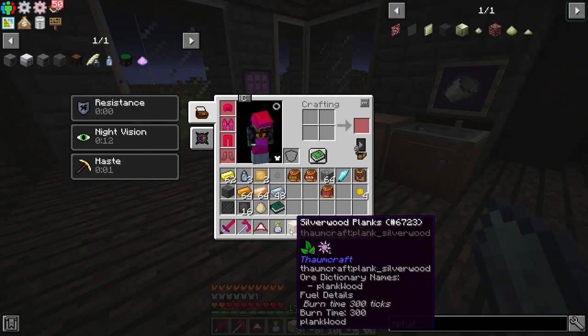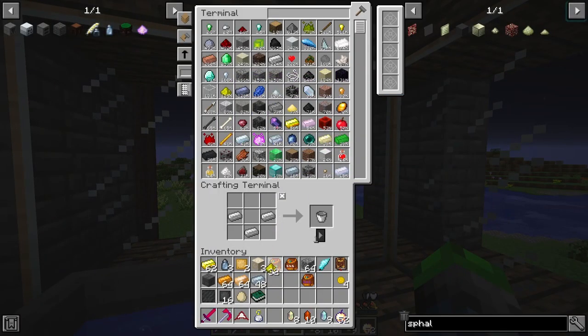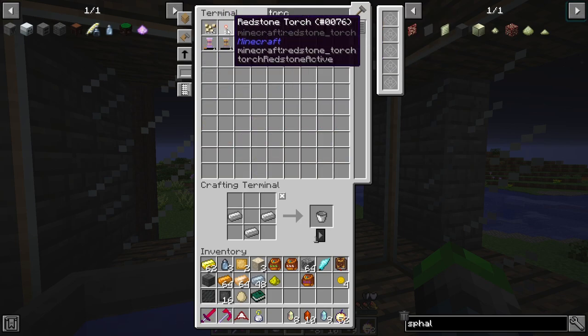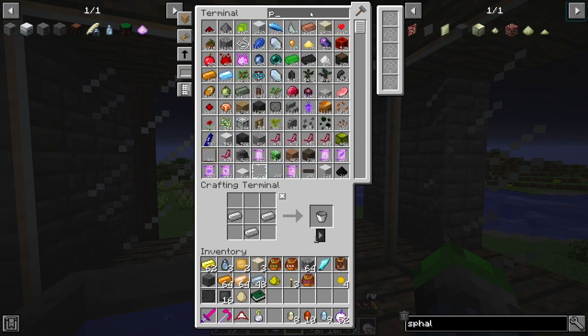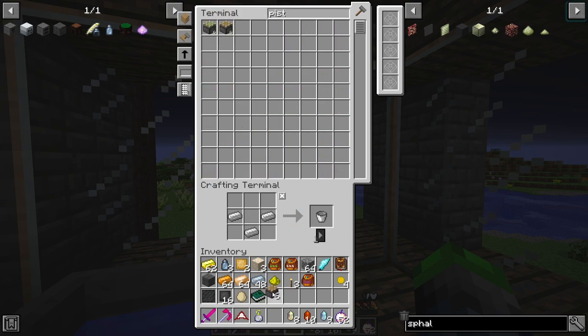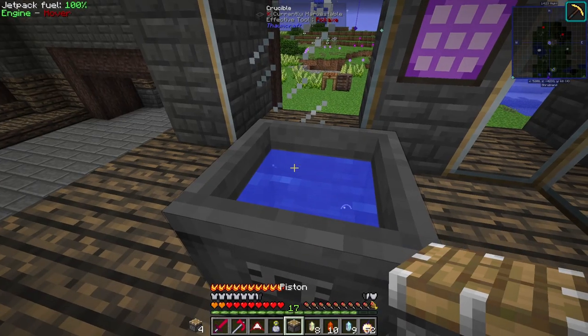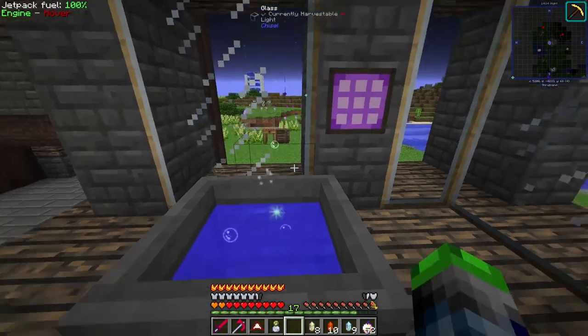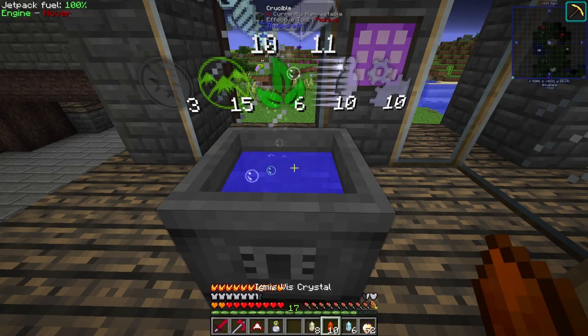We'll just have to do it the old-fashioned way. Let's go ahead and grab some glowstone, get some torches. We don't need that many torches - a piston. We're gonna put one piston in. That gives us the potentia - we need 10 there.